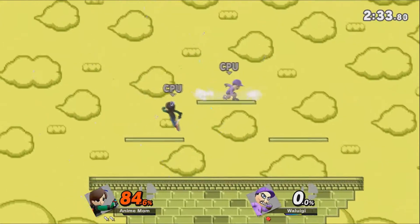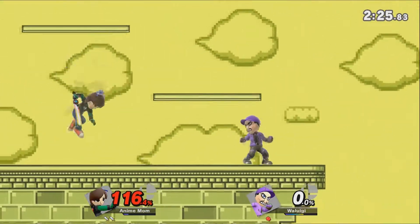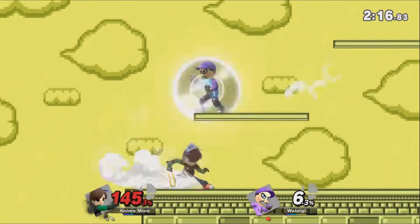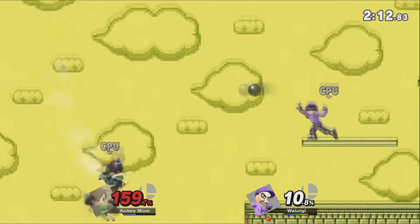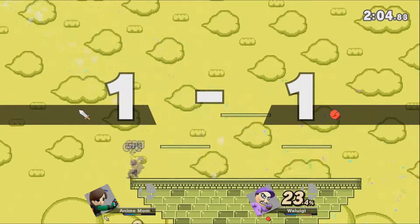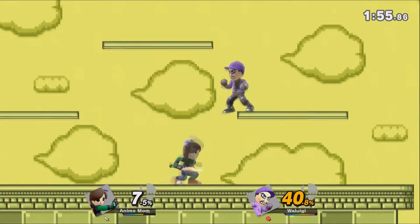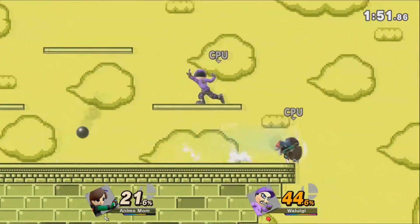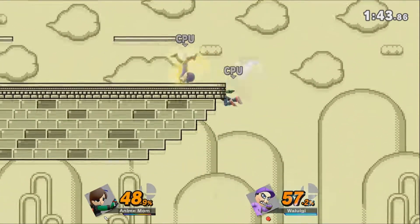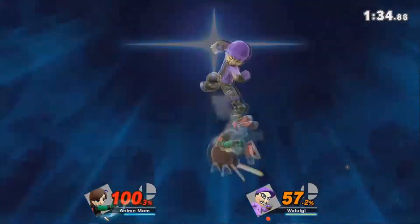Is anime mom going to make a comeback here and break the stereotype? Those shot puts bounce forever. The back air. End of an up air. The side special — the flurry rush, I believe. Back throw, shot put. The reflect from anime mom on the shot put? Why have we not seen that until now? That dash attack is just going to be the end of it. This is a very even game — she has a slight percentage lead, but that's not going to do much. The side special. I thought Luigi was dead there. That's the game — he got the final smash off first. Anime mom failing to break the stereotype.